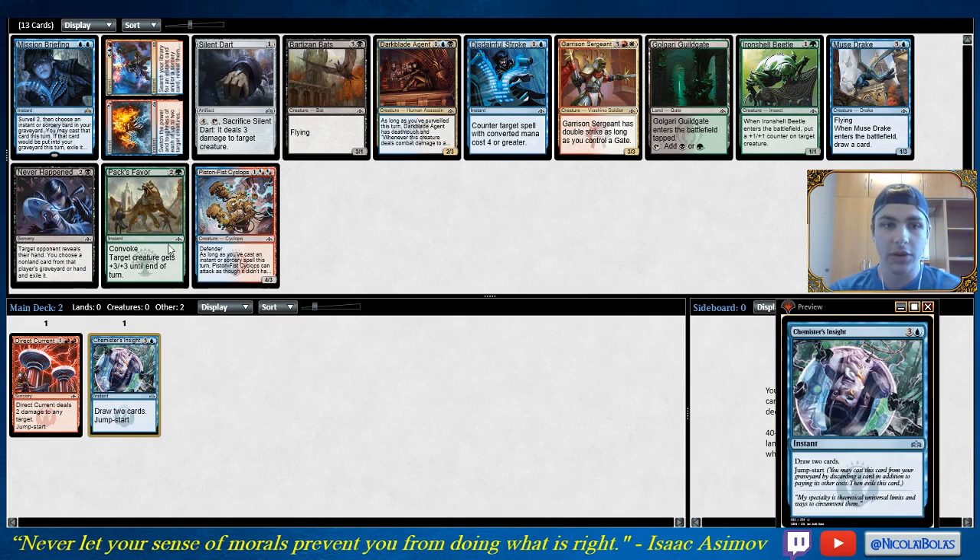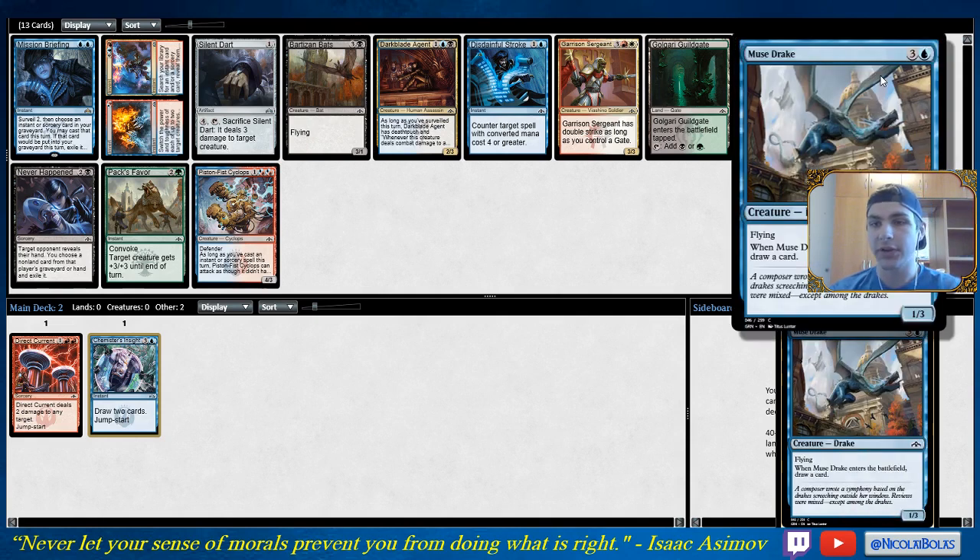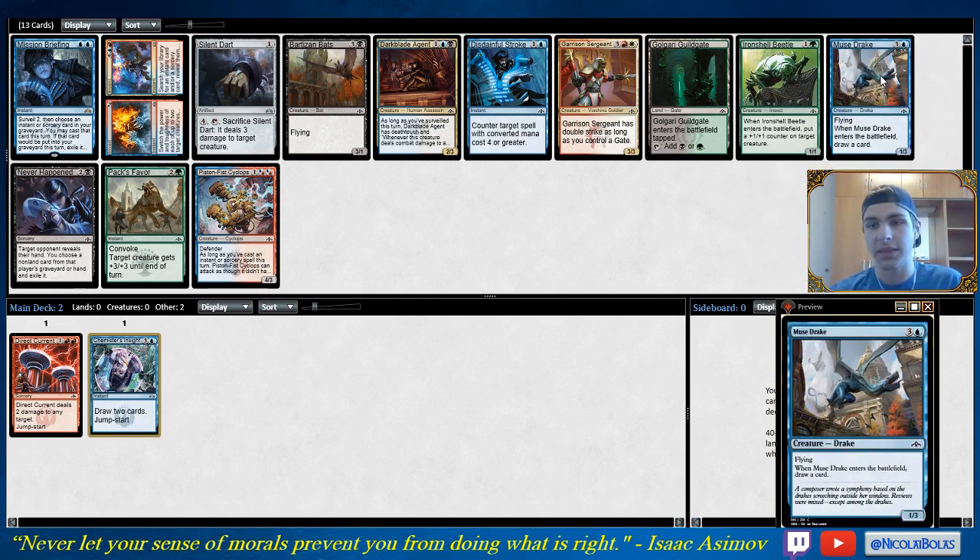I don't think Piston Fist Cyclops is insane. It's a fine role player in the Izzet decks, but not being able to attack every turn is a huge downside because you can't always enable it. I want to spend a second talking about Muse Drake — I don't think this card is very good. Its body is just too small to be relevant. If you're playing against any aggressive deck and you tap four mana to deploy a 1/3 on turn four, you're just going to get run over. You can side it in against Dimir as a two-for-one creature, but one power makes it an ineffective attacker.